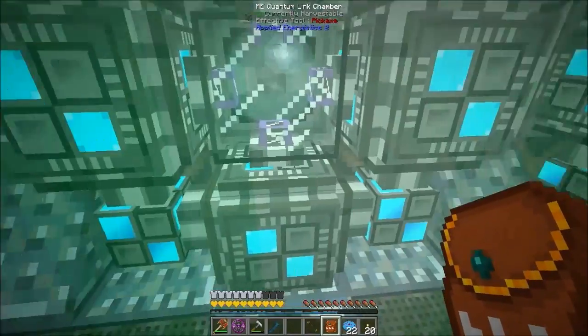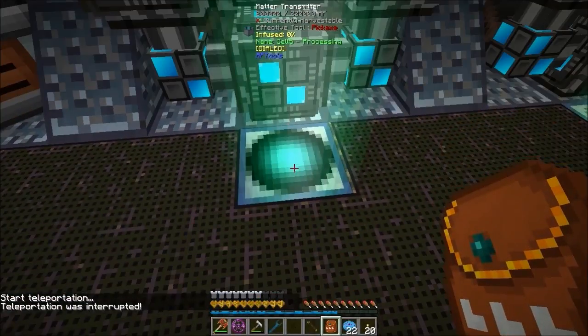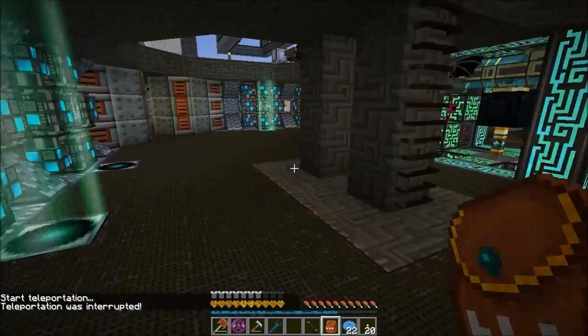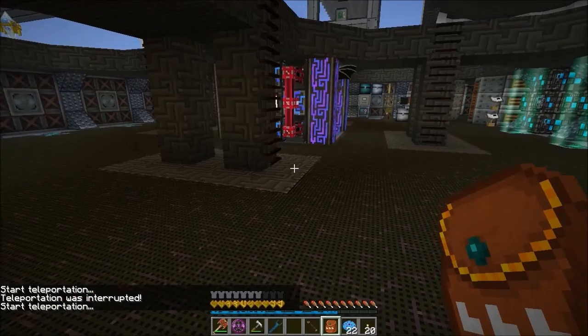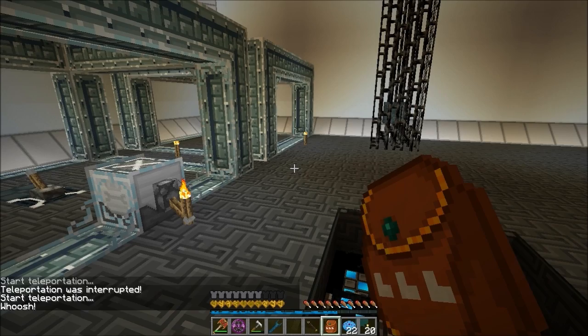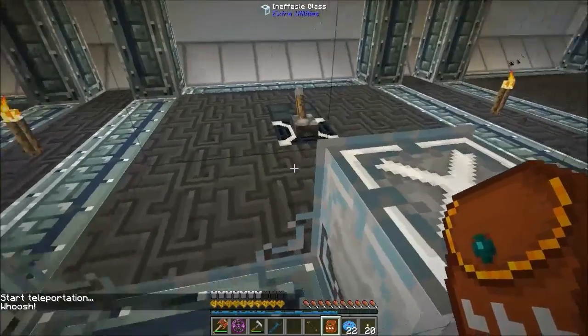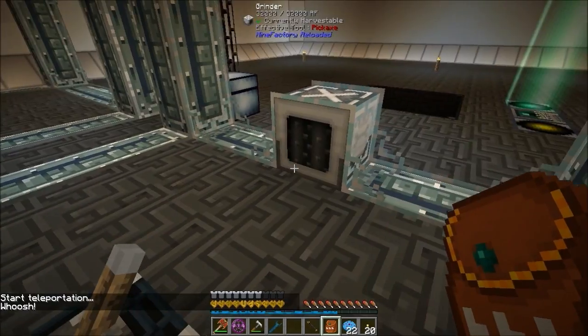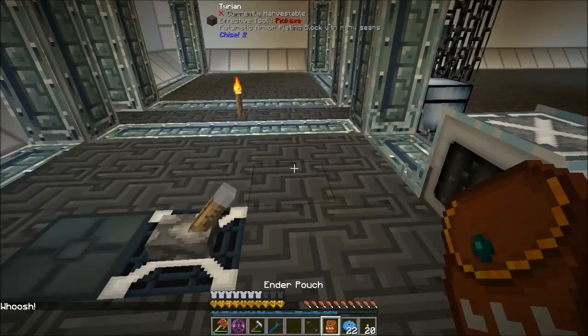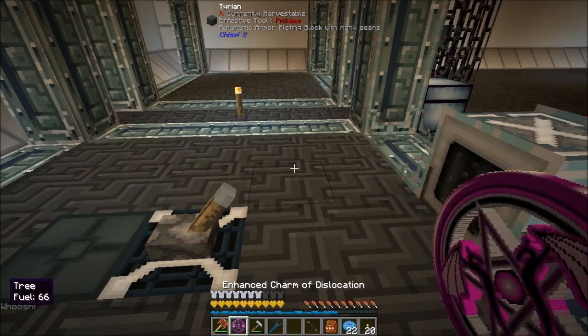I've made this off camera. We're going to get into this one today. What I'm going to set up in this episode is a Steve's factory manager alloy processing plant. There's my mob farms in here, so I just want to step in here for a second. The first five to ten minutes of this episode is going to be a quick update on what's been going on. I've set up a little sheep spawner in here.